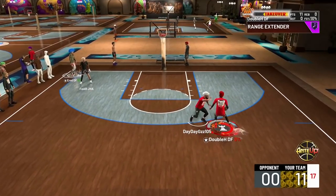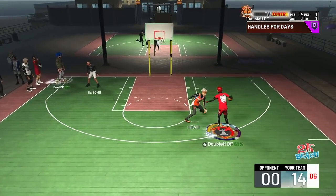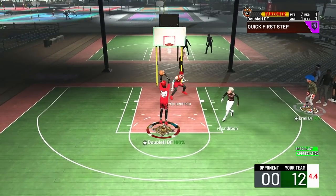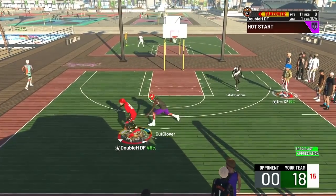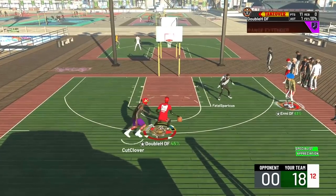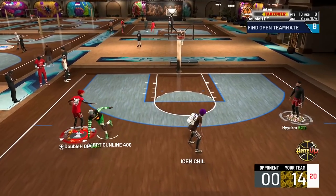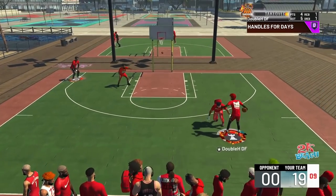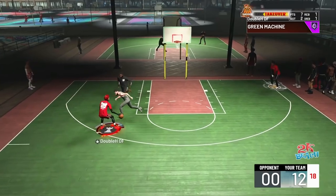This build can dribble crazy — unlocks all the park dribbles, speed boost off rip, break ankles just like that. It's really fast, especially with Playmaking Takeover. It's like I already have a 96-97 speed, but with Playmaking Takeover it's like 100 speed. Even when I don't have takeover, as the takeover bar goes up I just get faster and faster, so the more points I get I'm just dropping dudes to the floor.